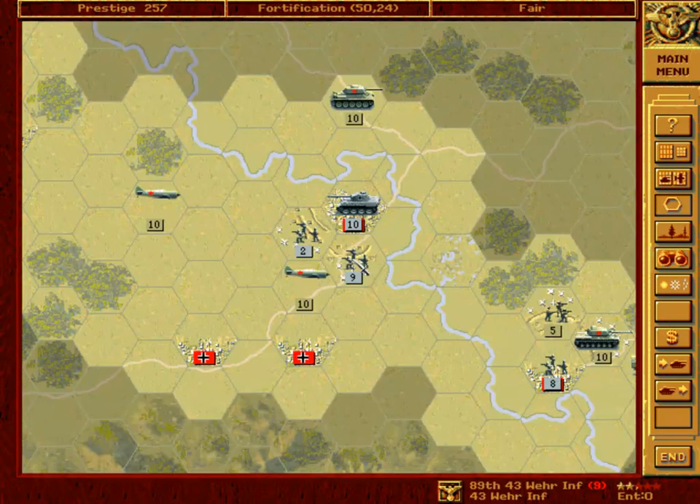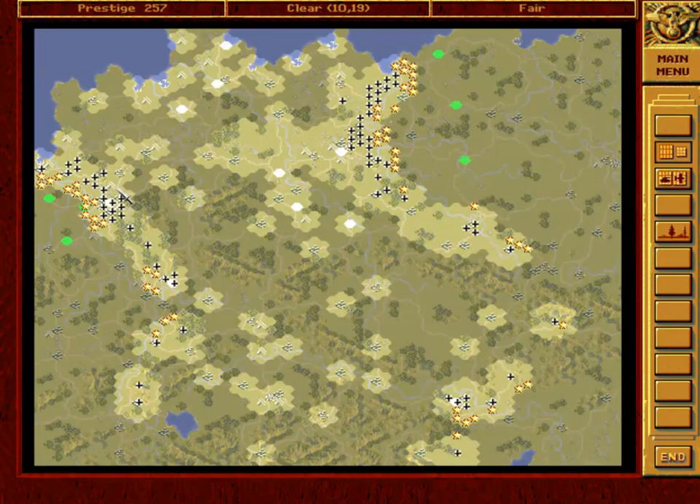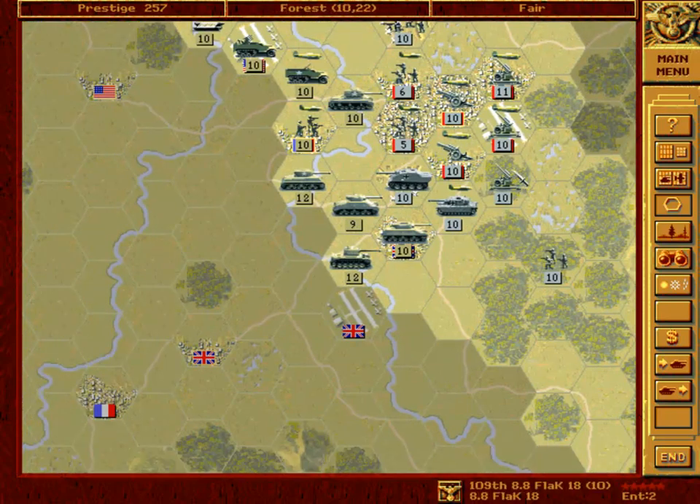So now we have a good defensive line here. I think you will agree — nothing can really cross the river. Just to be on the safe side, I will save this now. If I make a silly mistake, I will be able to load the game.